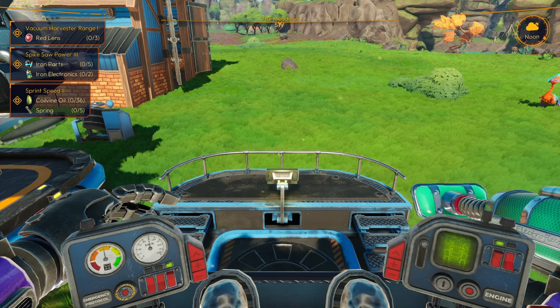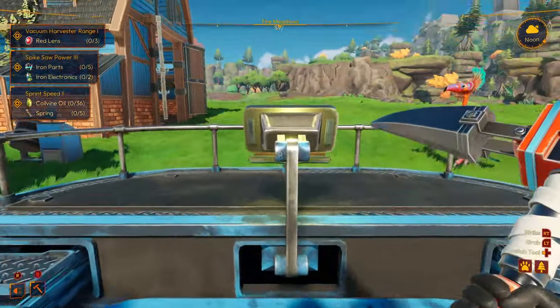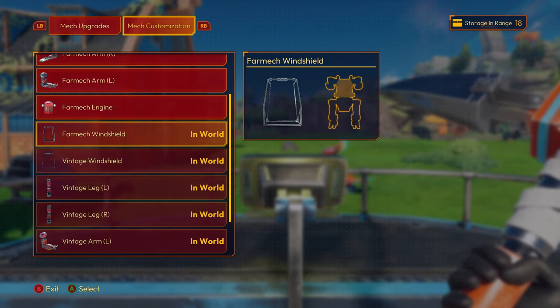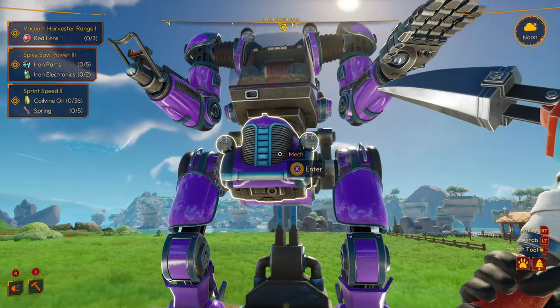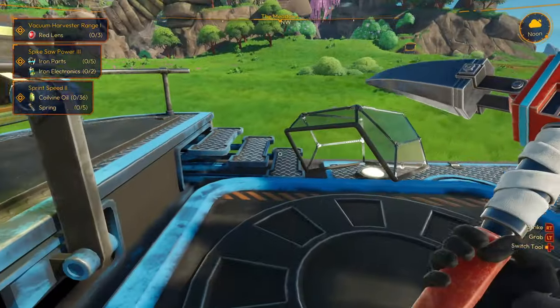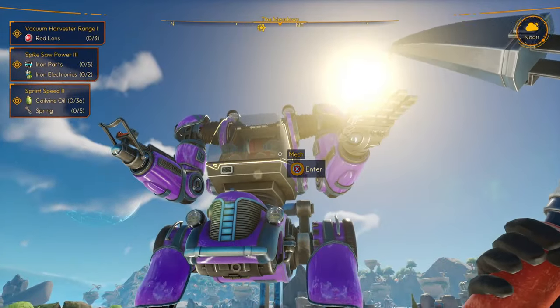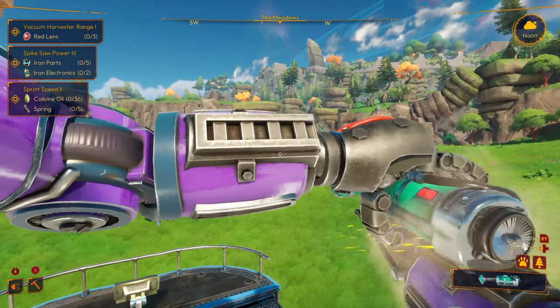To equip a windshield, once you've interacted and attached yourself to the upgrade depot, just click on the item you want. It spawns it into the world, then you use your pickaxe to grab the old windshield off your mech, chuck it outside — it'll disappear — and replace it with the one you just spawned in. I highly recommend getting the vintage windshield because it just makes everything so much clearer.